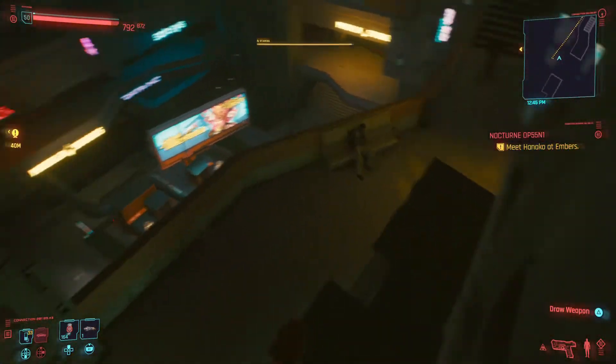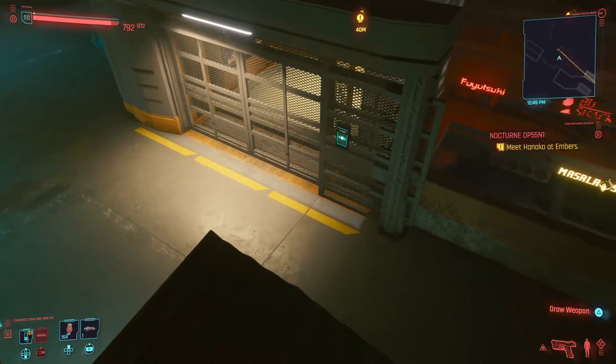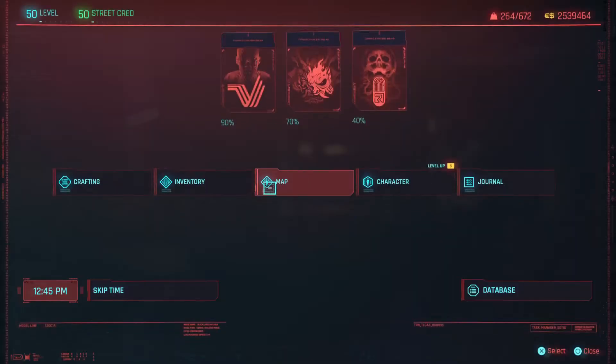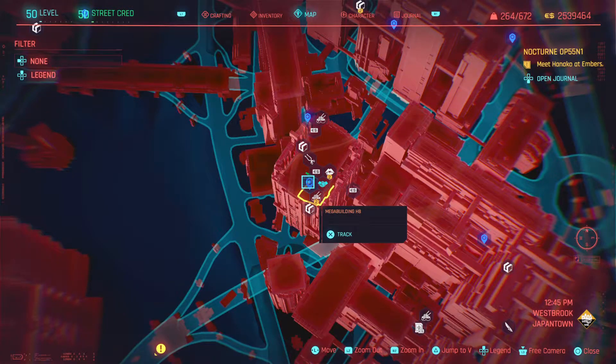So the first thing that you want to do is when we come up out of this elevator into Mega Building H8. So we're going to check the map to get this exactly right — Mega Building H8.